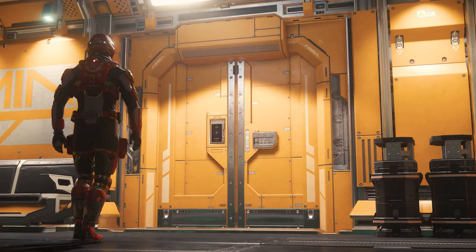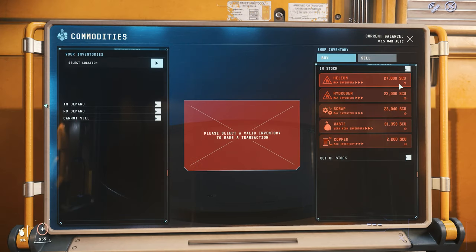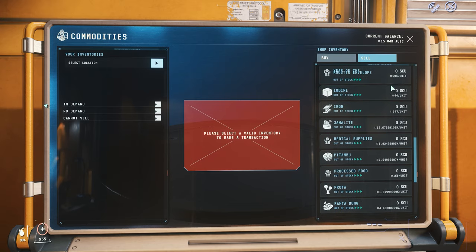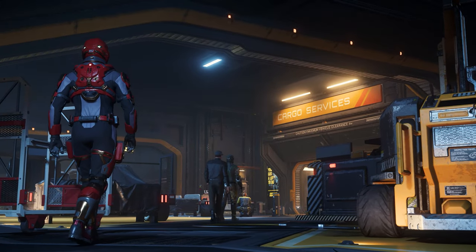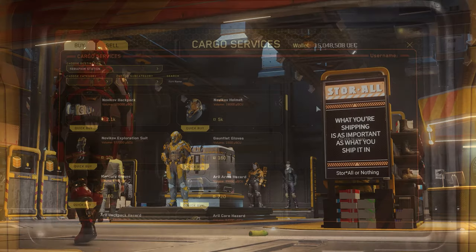For commodity trading, we find access to helium, hydrogen, scrap, waste and copper on the second floor at the admin console. The Seraphim also offers a cargo deck, where we find standard equipment and have access to a yellow aerial armor as well as a Novikov protective suit.